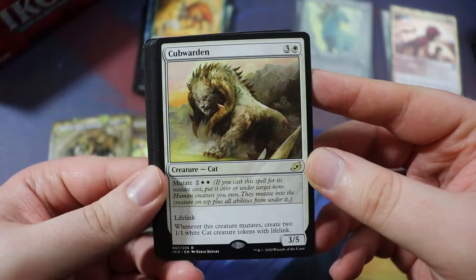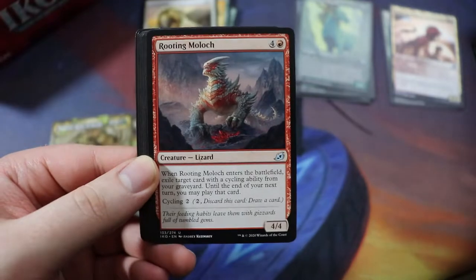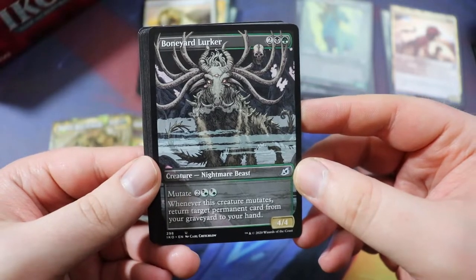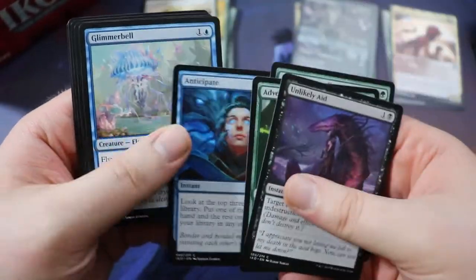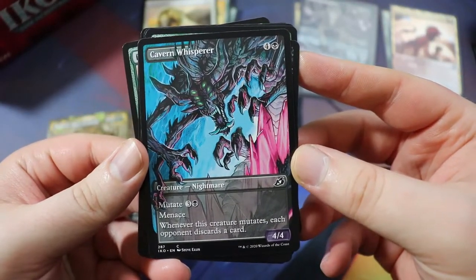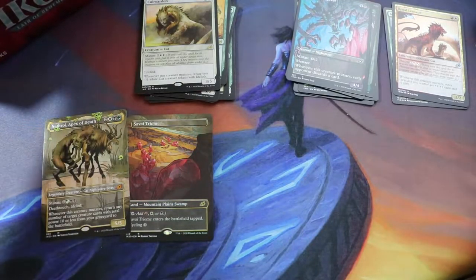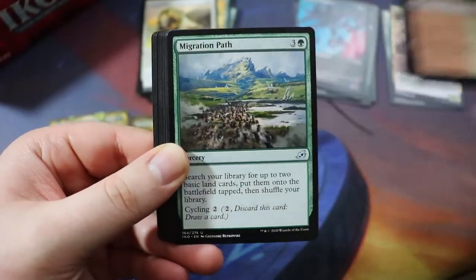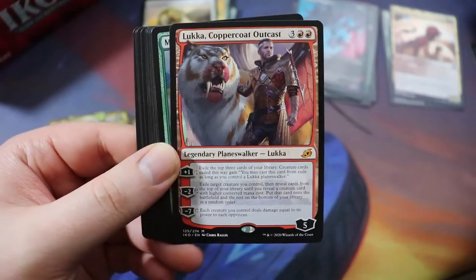We have Cubwarden — could definitely make it into the deck, a pretty good rare. Swallowing Pit — very interesting card. Rooting Moloch. Boneyard Lurker alt art — I think this card's really really good, definitely really good in our Nethroi deck. Unlikely Aid. Adventurous Impulse — could be useful. Last card of the pack: alt art Cavern Whisperer — yeah, that could also make the cut. If you're a new player you're probably going to want to play with all the sweet alt art cards because they look awesome.